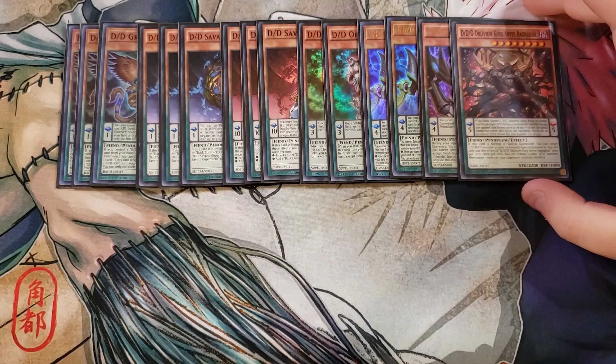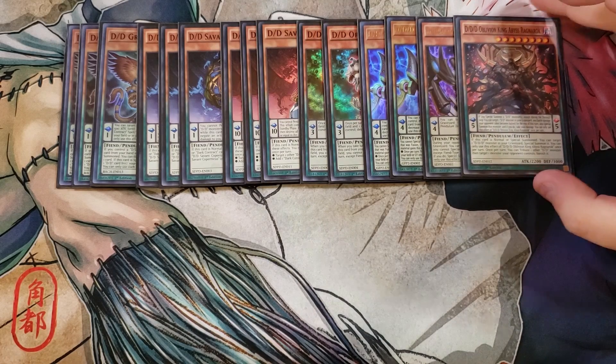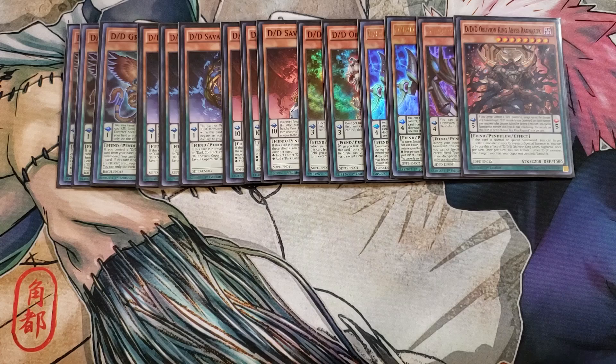I then play a single copy of Oblivion King Abyss Ragnarok. Abyss Ragnarok is a great one-of. I did consider playing this card at more than one in this build, but I feel like one is totally fine with Gilgamesh in the extra deck. It has the ability — if you special summon a D.D. monster, except during the damage step, you can target a D.D. monster in your graveyard, and any battle damage your opponent takes becomes half for the rest of the turn, but you get to special summon that monster. If you do, you take a thousand points of damage, which is basically a Monster Reborn effect on this card's Pendulum scale, helping you get an additional monster on the field to start summoning your Super Doom King monsters.